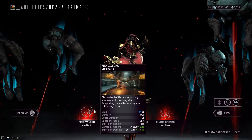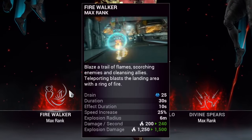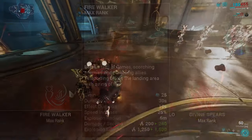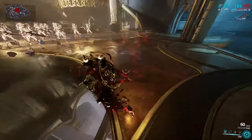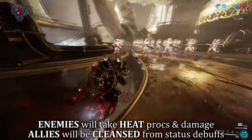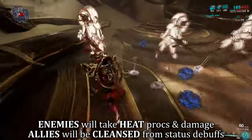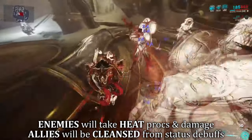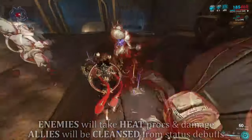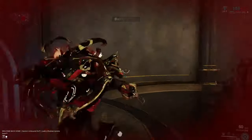Najjar's first ability is Firewalker. Activating this ability gives Najjar blazing boots, increasing his movement speed by 25%, and he scorches the trail left behind him. Enemies that come into contact with the trail receive heat damage. However, if allies come in contact with or remain on the trail, they are cleansed from any status effects they have on them.